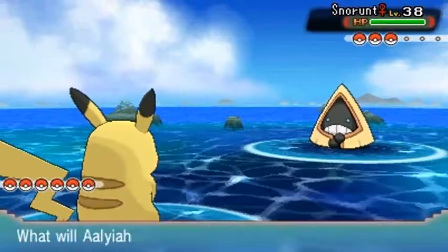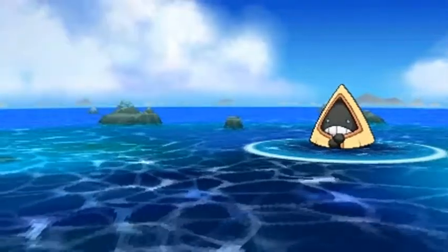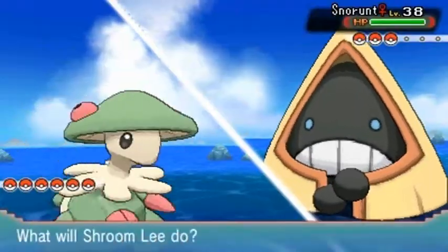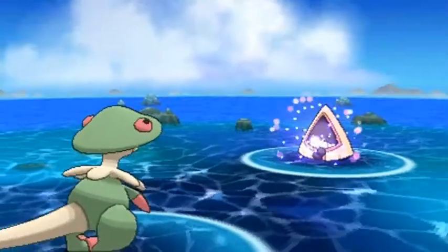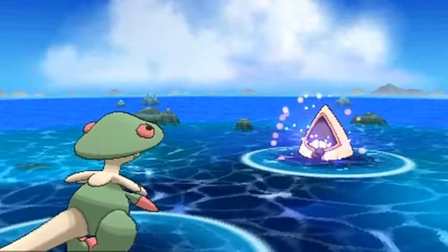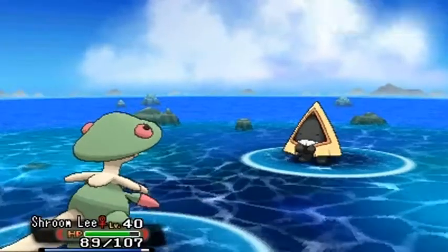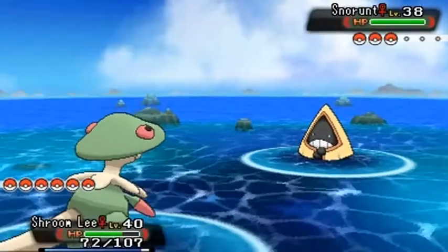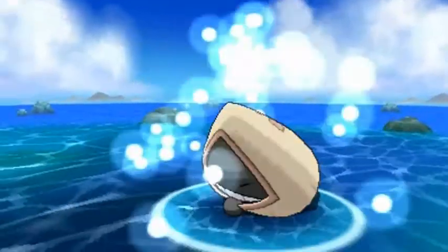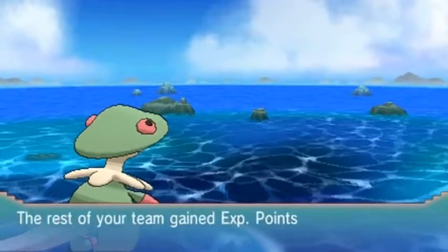I chose the wrong Pokemon — there's a Snorunt chilling like a villain. We're gonna go straight back to Shroomly because I don't want Aaliyah to faint again. Come on Shroomly, let's get it! Here comes a Headbutt. Sky Uppercut for the win — he's protecting himself, that's so annoying. Let's try again — Sky Uppercut, he avoided it again! Come on Sky Uppercut, finish him! So freaking annoying when they just don't know when to faint.